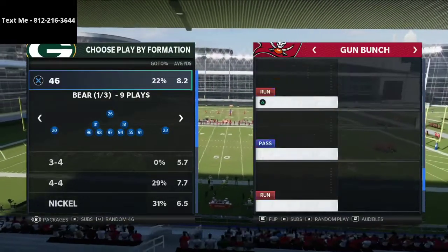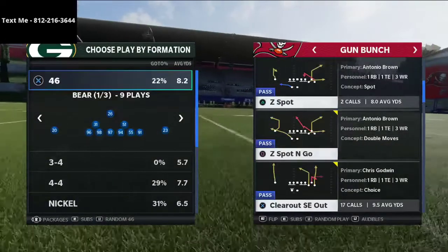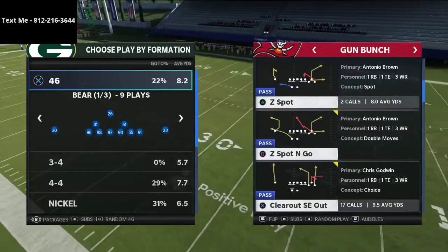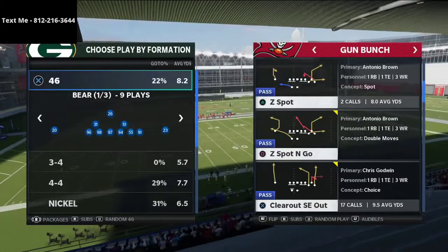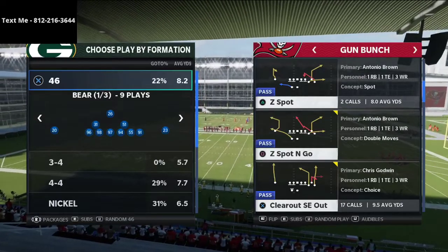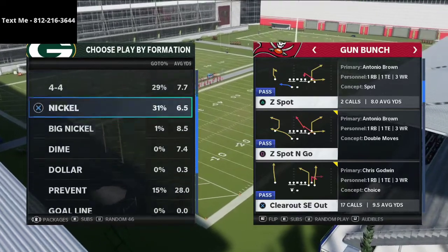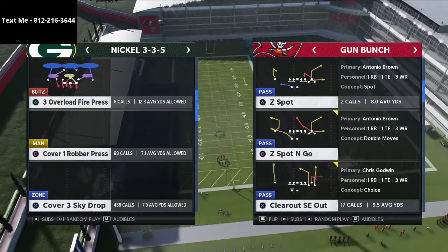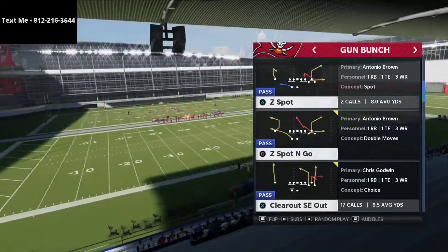The play we're going to be using today is called Clear Out SE Out. It's really important that you use a slot apprentice on your receiver, or have a hot rod master. Most of you have that if you play MUT — you're probably using Rich Gannon with hot rod master anyway. If you're playing regs, I'd recommend the Bucks, but you can use other teams as long as you have a slot apprentice. I'll demonstrate against a basic cover three, both with the deep blue on the left and on the bunch side.